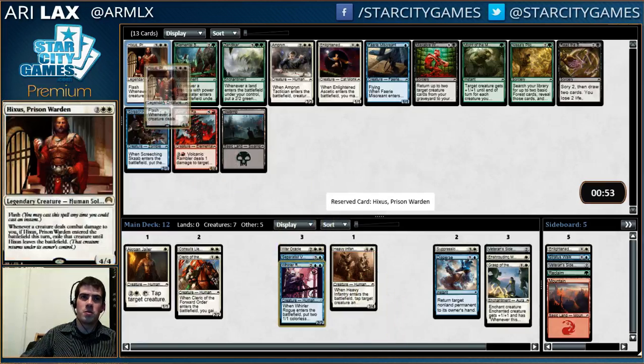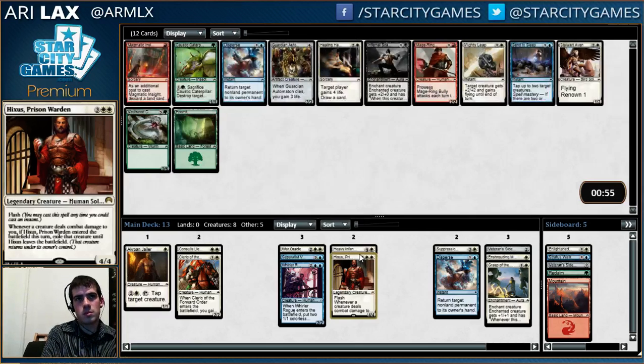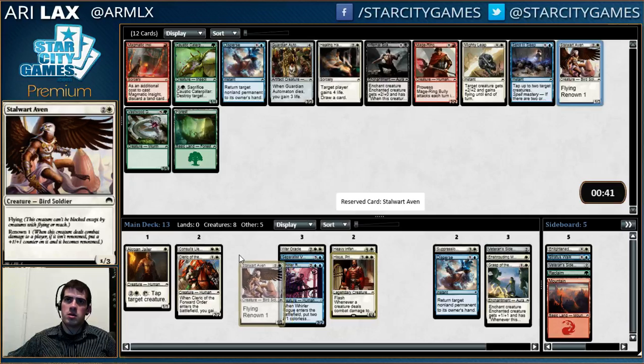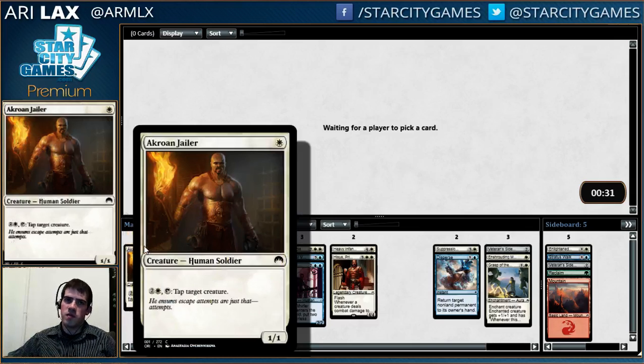Not even going to talk about this — the rare is absurd, it just kills all your opponent's stuff. Very straightforward, that's the card I want. This is a pretty clear Stalwart Aven. I do need some kind of combat trick — actually I don't really need that much, I just need some creatures. Scrap Skin Drake is fine, it's playable. You aren't happy to play it but if it's your 23rd card, there are worse things to have than a one-drop that gets good late game.